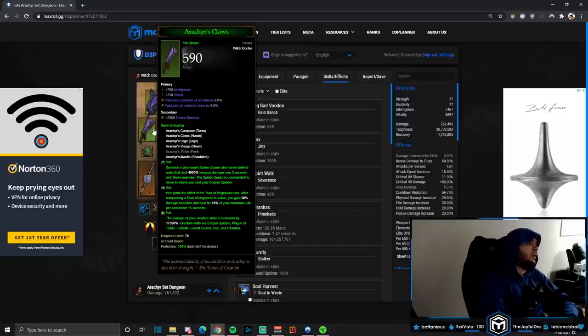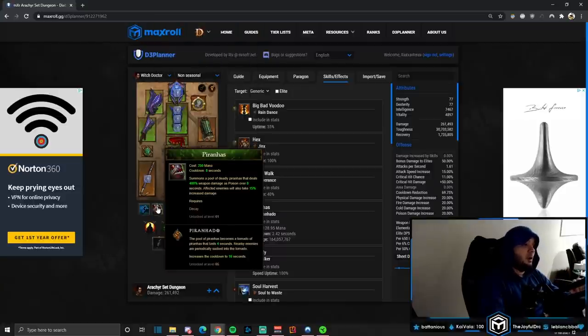There aren't very many enemies compared to the other set dungeons, so take this one easy and it should be a piece of cake. The first objective: we get the Toad of Hugeness on the Hex rune for free on the four-piece, and we have to lick 30 enemies with that toad. There are not very many enemies in the set dungeon, so you pretty much have to lick like half of them. We're going to go nice and slow and have it lick everybody.